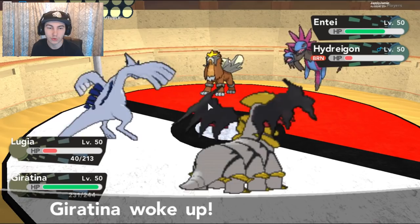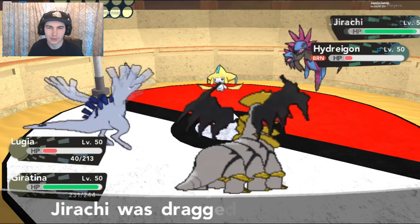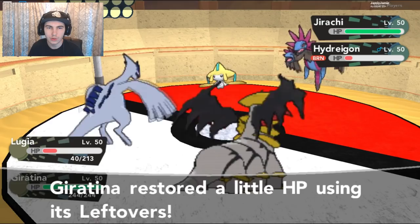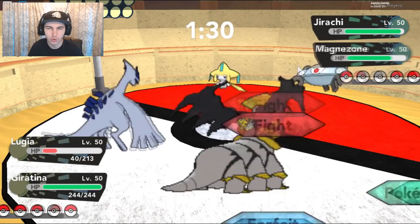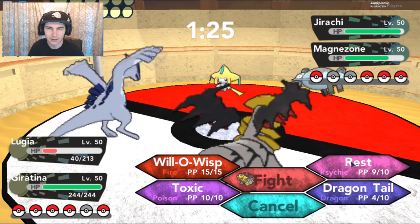Get rid of the Entei — get it out of here, back into the Jirachi, which is gonna suck if he keeps the Headbutt spamming. But we should be fine. The Lugia is outspeeding everything, somehow. The Hydreigon's gonna go down, so now it looks like it's gonna be a 1v2 clutch, which shouldn't be too difficult — at least I'm hoping it's not too difficult, because that's gonna hit very hard.